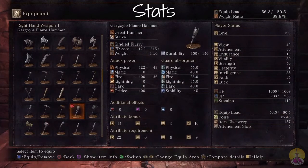Moving on to the stats of the Gargoyle Flame Hammer. Physical damage is above average for a great hammer. We also get 100 Flame Damage added, so if you add all the bonuses together you get a lot of damage out of this. The attribute bonuses are D for Strength and E for Faith and also Intelligence.